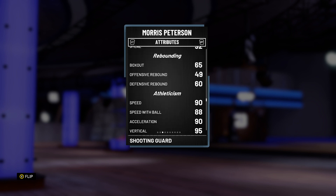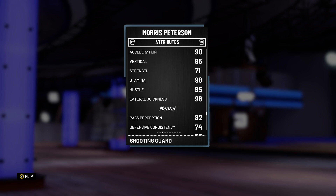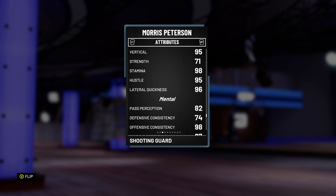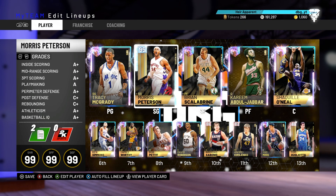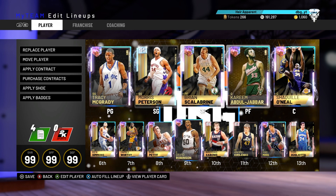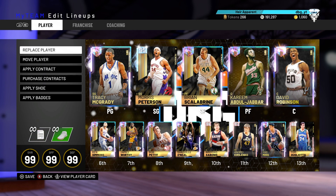He's at 92 steal, which is great. 90 speed, 88 speed with ball, 90 acceleration — unreal. He's at 96 lateral quickness, which is incredible, although his on-ball defensive IQ is not the best. 96 lateral quickness plus a high steal rating means he's going to be a good defender, and the fact that he's tall means he should just be a beast in game. So I'm going to change the lineup up a little bit because I want to run more of a defensive team.